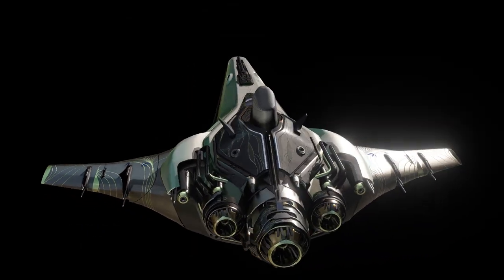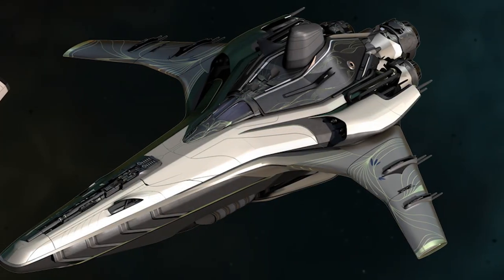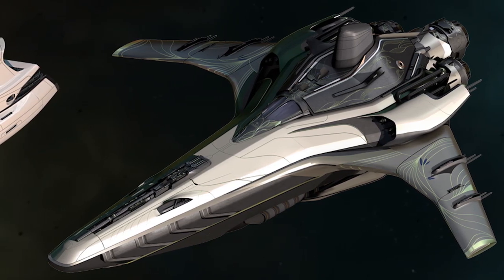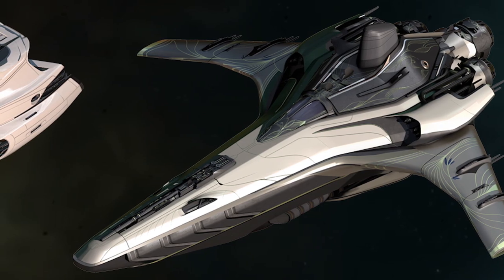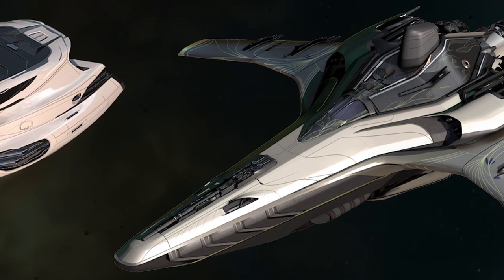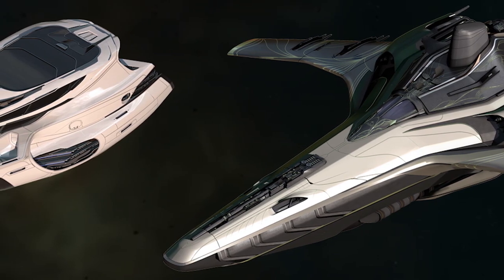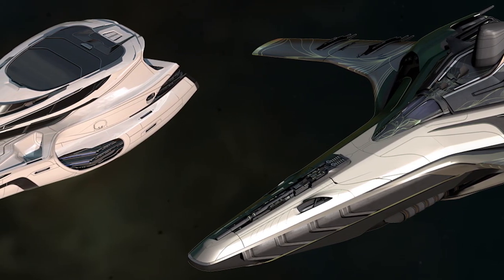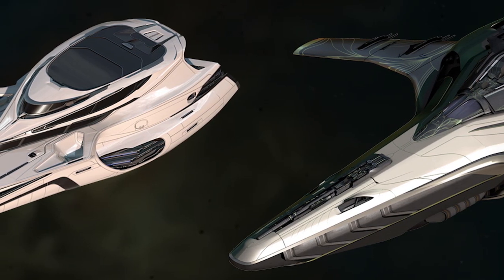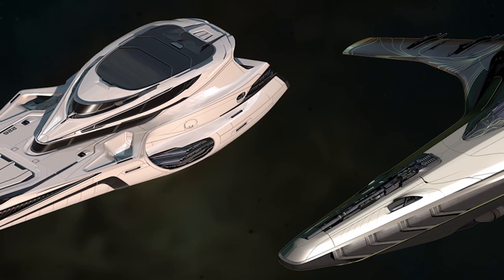The Banu Merchantman, as it stands now, is about the size of the 890 Jump. While it does not have any capital components in the ship matrix, I believe that this will change — and this is something of a blessing and a curse. From what we've been told by CIG, anything large and below component-wise is something we will be able to change ourselves, but capital components are something bespoke that you'd have to take into a yard to get fixed.